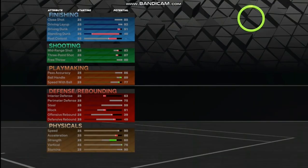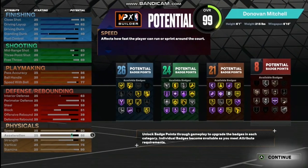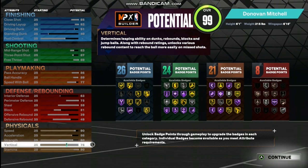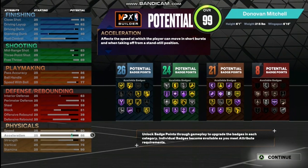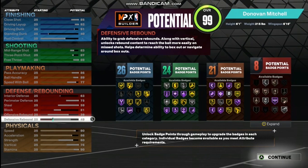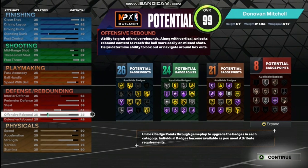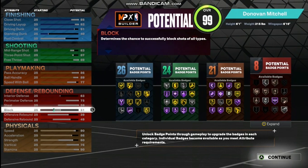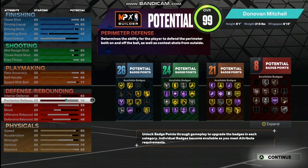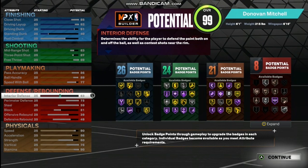You're going to have the stamina at 90. Vertical is going to be a 76. Strength will be 60. Acceleration is going to be 86. Speed is going to be a 90. Now getting into your defense, you're going to have a 49 for the defensive rebound, 39 for the offensive rebound, 51 for the block, steal is going to be 59, perimeter defense will be 75, and interior defense is going to be 63.